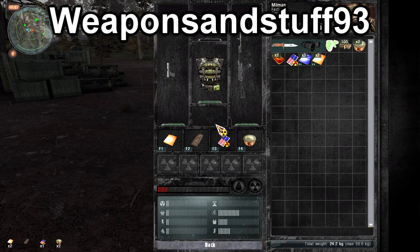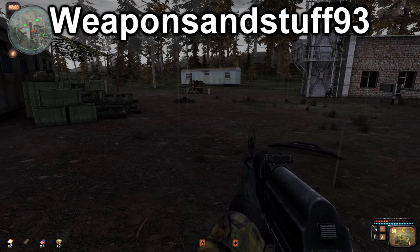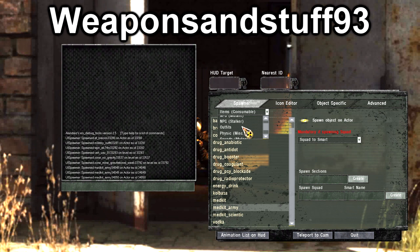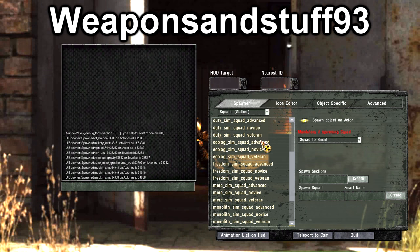Here I'm using the consumable menu to spawn in medkits. You can use that for any item you can consume in the inventory. Ammo comes under the ammo section.